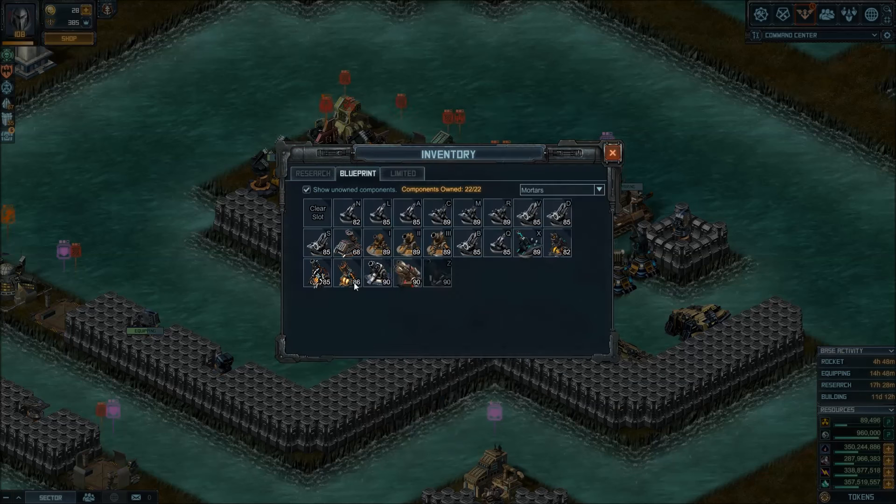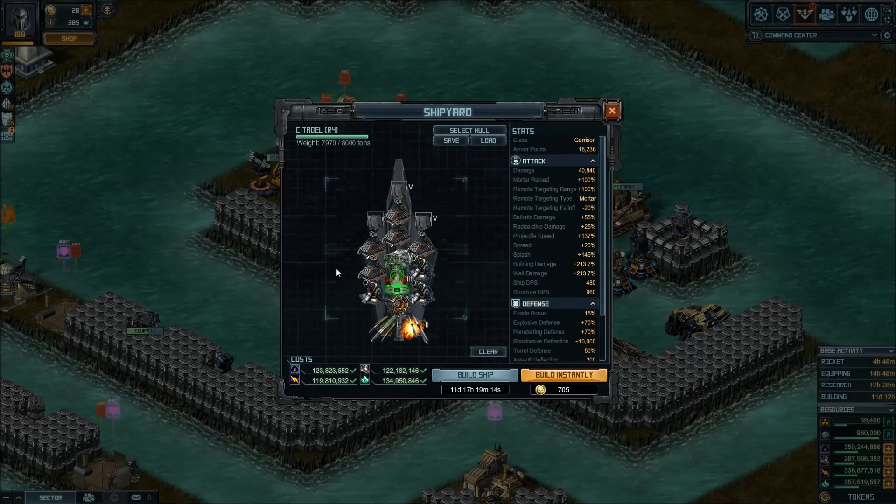If I replace one more here with a Coaxial, that should do the trick. Now you get massive Splash, good Spread, massive Building Damage, and the fastest Projectile Speed you could get — 37% from here, 100% from here, plus the Bonus Rounds from the Harlock Citadel if you have it. So you get it all. This is a great setup.